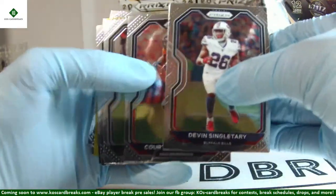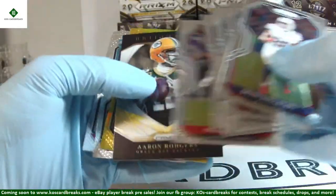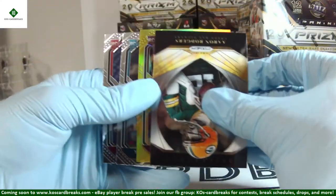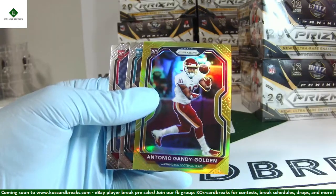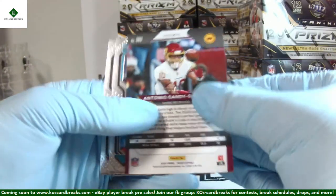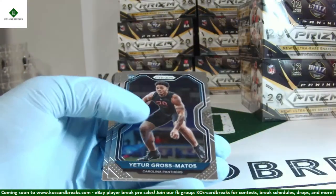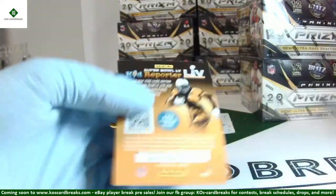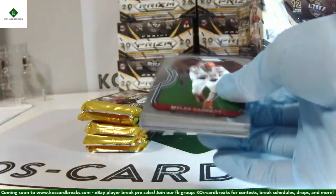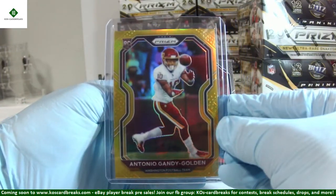Is that gold I see? There's gold in them hills — we got gold! It is a rookie. Antonio Gandy-Golden for Washington — number six of ten! Very nice hit for Gandy-Golden, congrats. Gross Matos and Eno Benjamin rookies. One more look at the Gandy-Golden — nice hit. KJ Hamler silver rookie, and is that what I think it is right behind it?